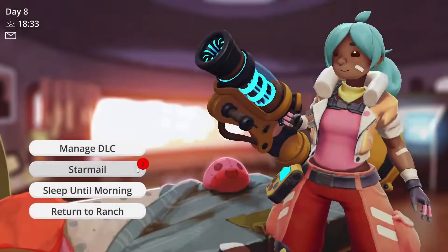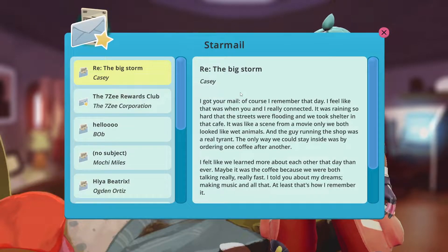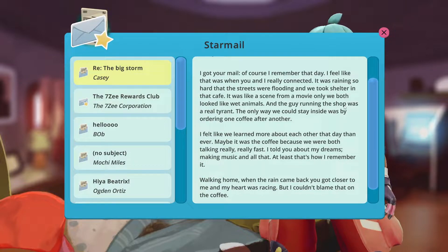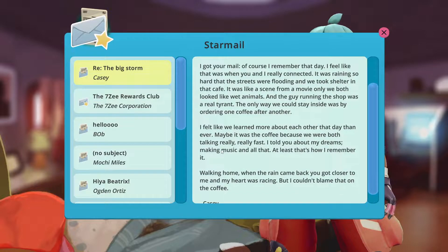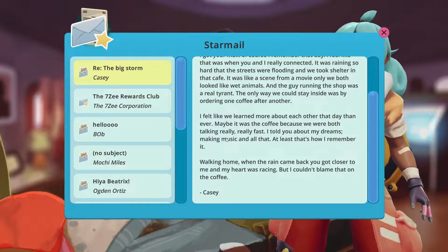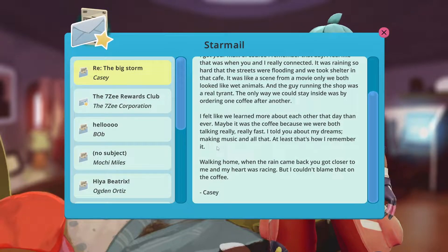We have some star mail, so I'm just going to read this while we're here. "The Big Storm. I got your mail. Of course, I remember that day - I feel like that was when you and I really connected. It was raining so hard that the streets were flooded and we took shelter in that cafe. It was like a scene from a movie, only we both looked like wet animals. The guy running the shop was a real tyrant - the only way we could stay inside was by ordering one coffee after another. I felt like we learned more about each other that day than ever, maybe it was the coffee because we were both talking really, really fast. I told you about my dreams, music making, and all that. Walking home when the rain came back, you got closer to me and my heart was racing, but I couldn't blame that on the coffee."